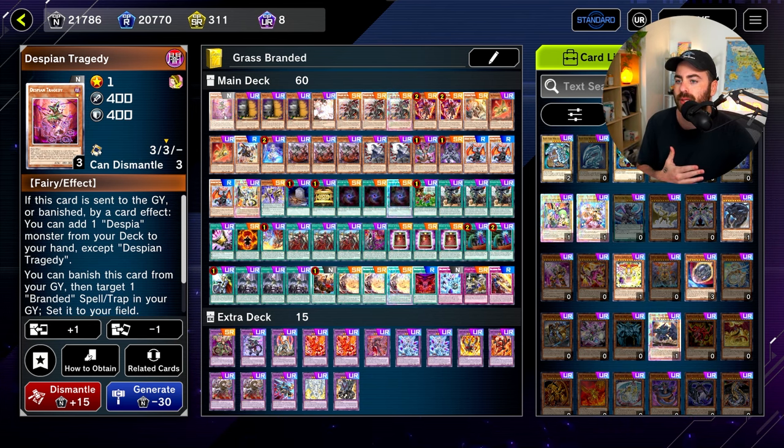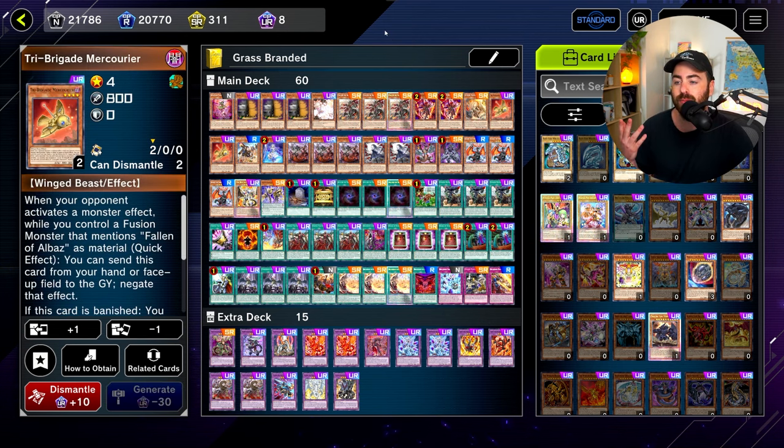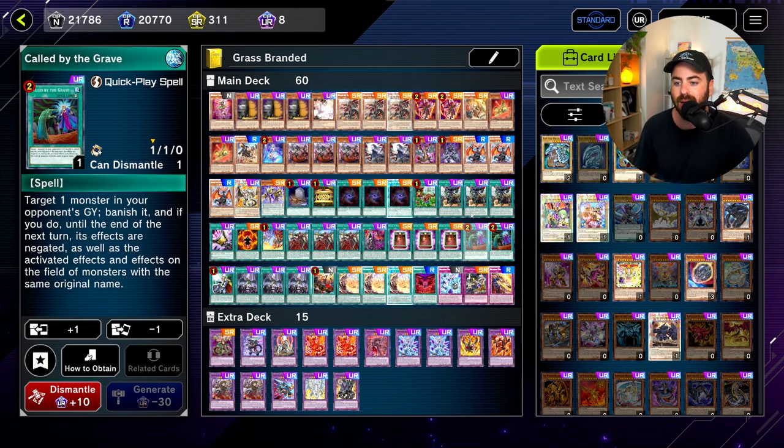First of all, we have Despian Tragedy at 1, and we're playing 3 Allure of Darkness. To supplement that, we're playing Tribergame Mercurier at 2 copies. We're also playing 3 Max C, 1 Ash specifically for the Crossout target since it's so impactful and almost in every deck, and of course 2 Called By.